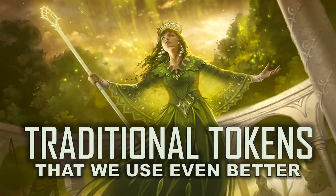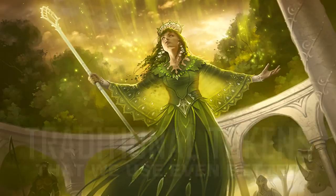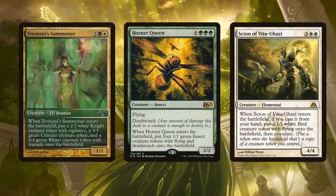Let's look at some traditional token cards that are put to extremely good use in our deck: Trostani's Summoner, Hornet Queen, and Scion of Vitu-Ghazi. These are creatures with enter-the-battlefield effects that produce awesome tokens. But if Trostani's Summoner dies and we put it under a Mimic Vat, the value is insane. If we ever put a Blade of Selves on a Hornet Queen, and Scion of Vitu-Ghazi can enter the battlefield over and over again, we can populate one of these other crazy tokens we've created.